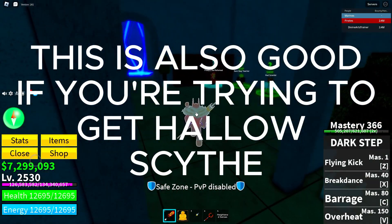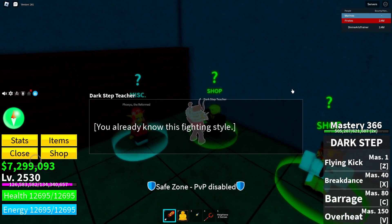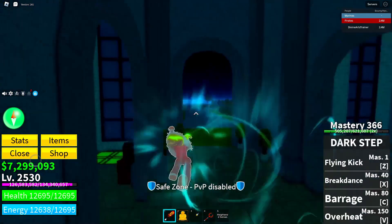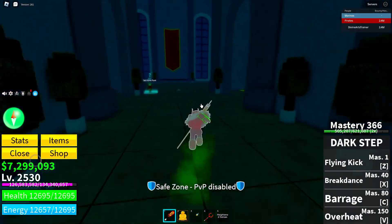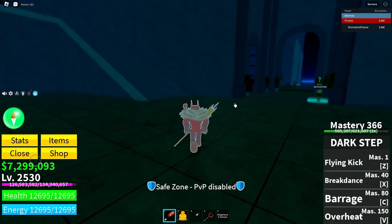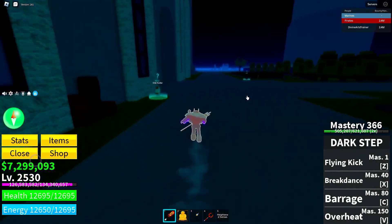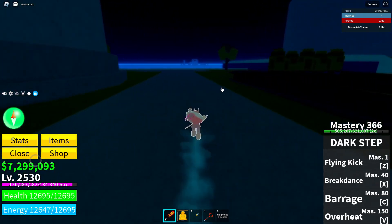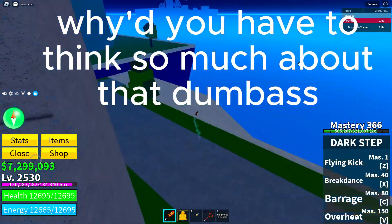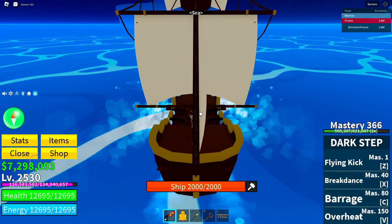In this video I'm going to show the best AFK farm in the third city. I'm going to be doing this with Dark Step because I want to get Death Step. The first thing I want to do is go over to the Haunted Castle, which is the Western Port Town. You'll also need an auto clicker for this.